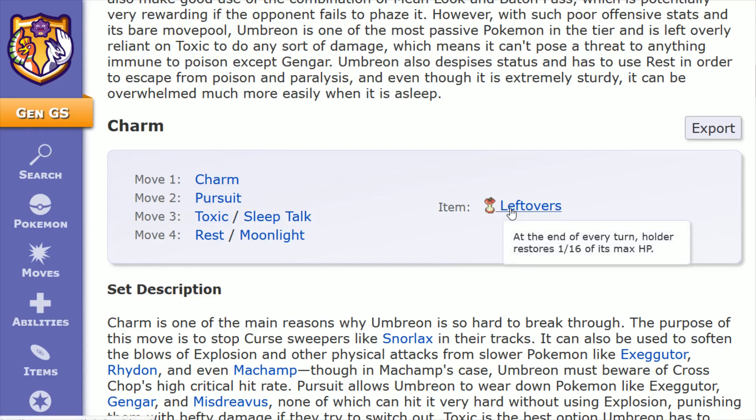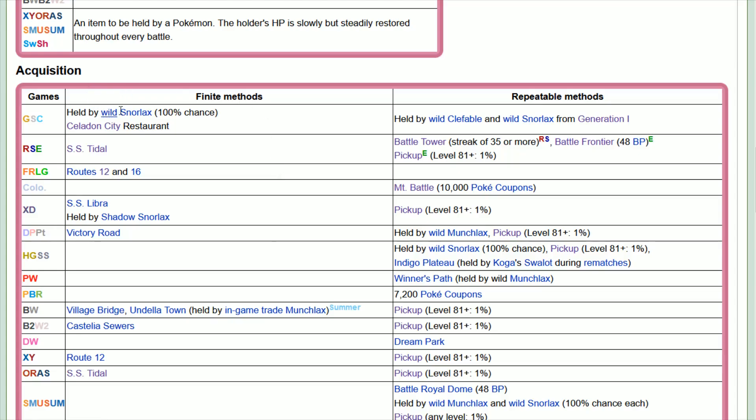To round this out, the item here is Leftovers. At the end of every turn, the holder restores 1/16th of its max HP — a great item on pretty much anyone in a competitive battle, but especially Umbreon, where you're able to tank damage so well, and having 1/16th of your max HP restored at the end of each turn is a great added benefit. Leftovers can be obtained from a Wild Snorlax in the Gen 2 games, you can pick one up at the Celadon City Restaurant in the Trash Bin, and you can also get it from a Wild Clefable or a Wild Snorlax by trading those over from the Gen 1 games to the Gen 2 games.